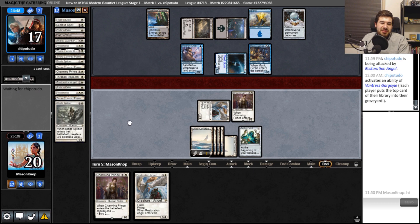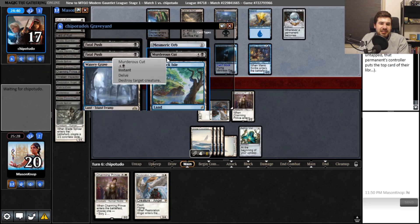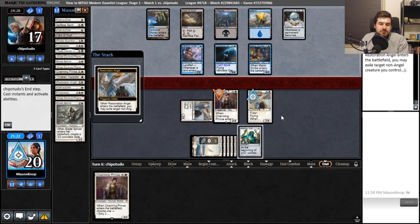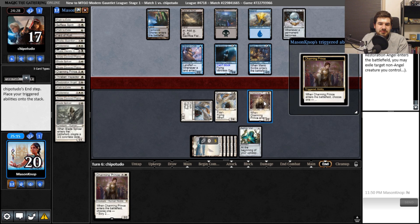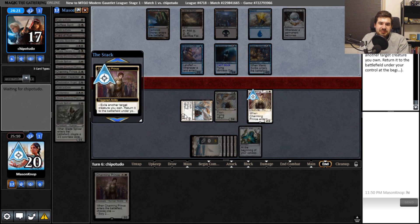You mill us a card. Blade Splicer — no, I want that. Do you have Delirium now? Land. Instant. No — they don't have Delirium yet. I would like to use this ability. The reason I want to flicker this is because it'll become untapped, and this says whenever a permanent untaps.